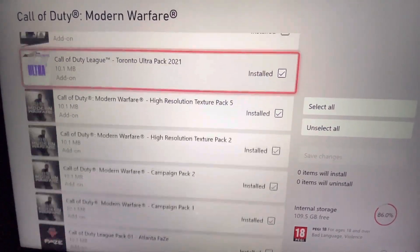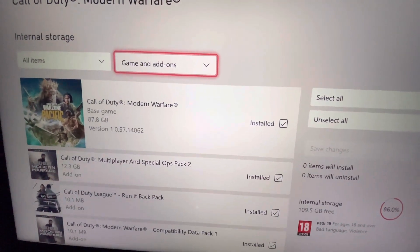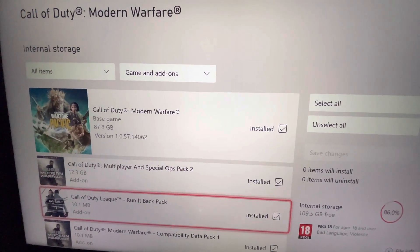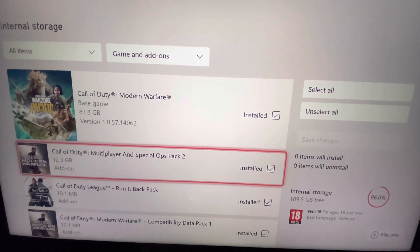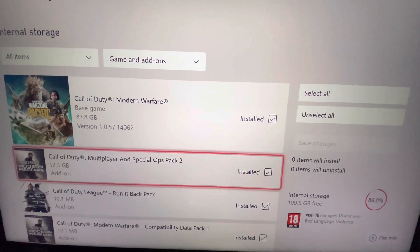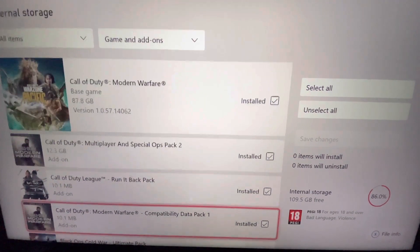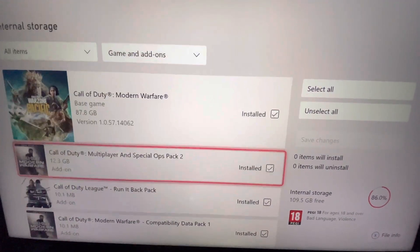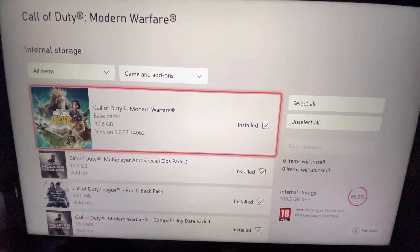Now that I've got every single pack on this list installed, my Modern Warfare is fully functioning. I can play multiplayer, Special Ops, Warzone — everything. Modern Warfare is completely fixed for me. Data Pack 3 is now called Multiplayer and Special Ops Pack 2, so go ahead and download that, plus every other pack on the list, and that should resolve the issue.